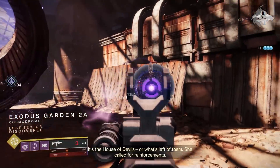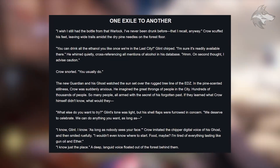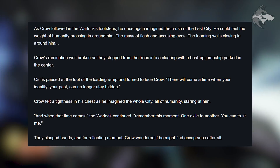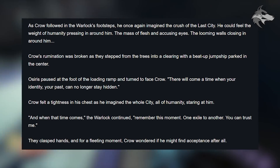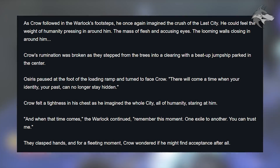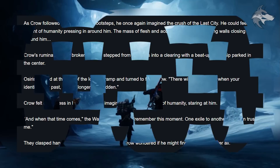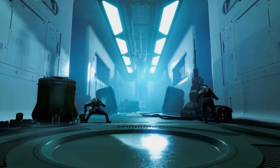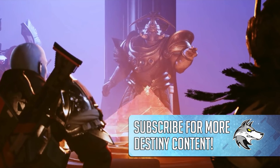Bungie posted a lore entry called 'One Exile to Another' — a brief tale of the Crow and his Ghost Glint in the European Dead Zone. It ends with Crow imagining the crush of the Last City, feeling the weight of humanity and accusing eyes, before Osiris pauses at the loading ramp and tells Crow: 'There will come a time when your identity, your past, can no longer stay hidden. And when that time comes, remember this moment — one exile to another, you can trust me.' They clasped hands and Crow wondered if he might find acceptance after all. Essentially, it is Osiris who encourages Crow back to the Last City, which ties into the upcoming season's story and the cutscene showing Crow with Zavala.